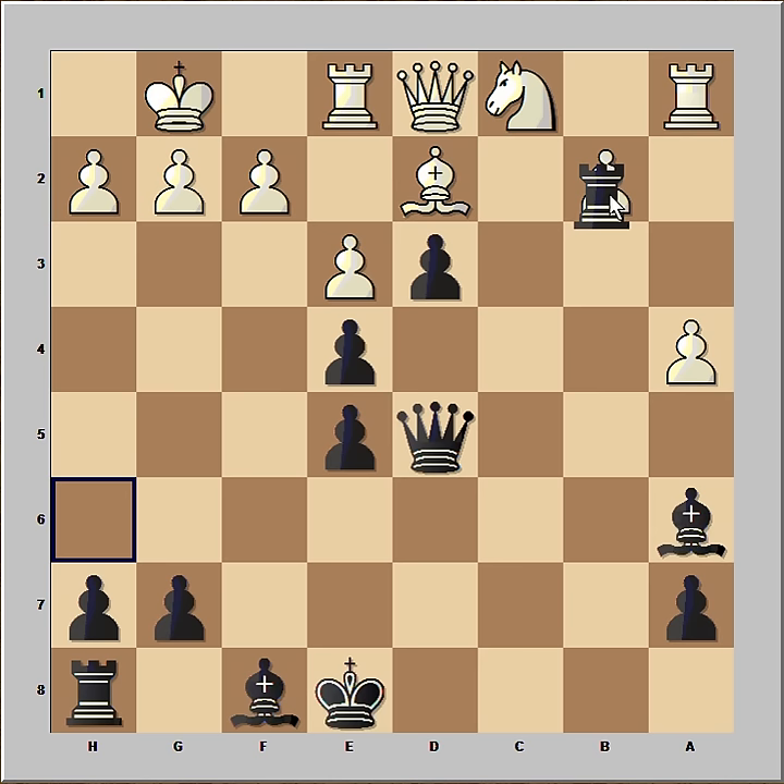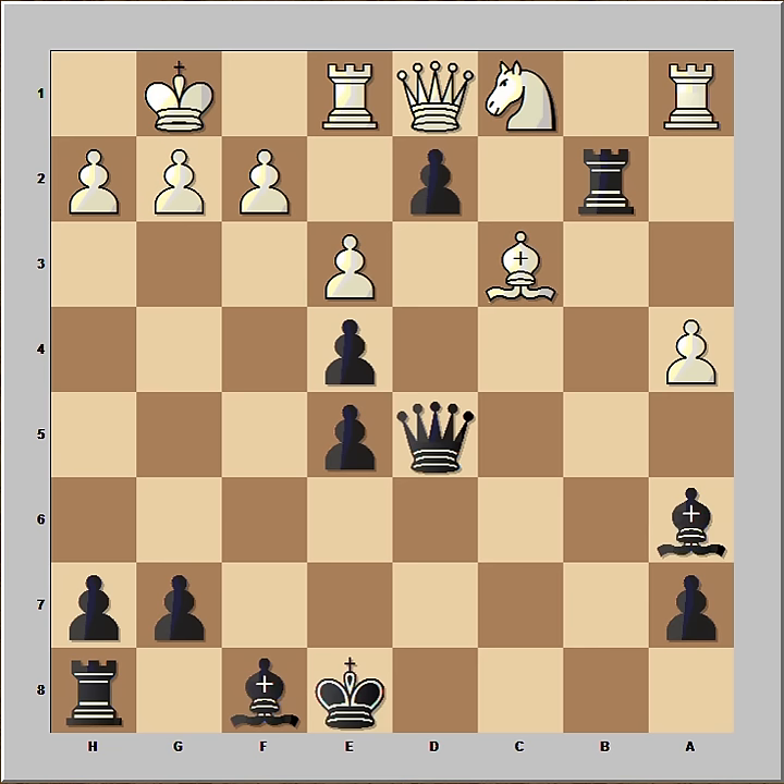Kasparov captured the pawn on b2. Bishop to c3. It is black to move. How would you continue if you had the black pieces? I thought that rook to c2 looks good — doesn't look too bad. But Kasparov's move is a killer one. He played d2, attacking the rook. And rook to f1 was played. If bishop takes on b2, then we would have this continuation.